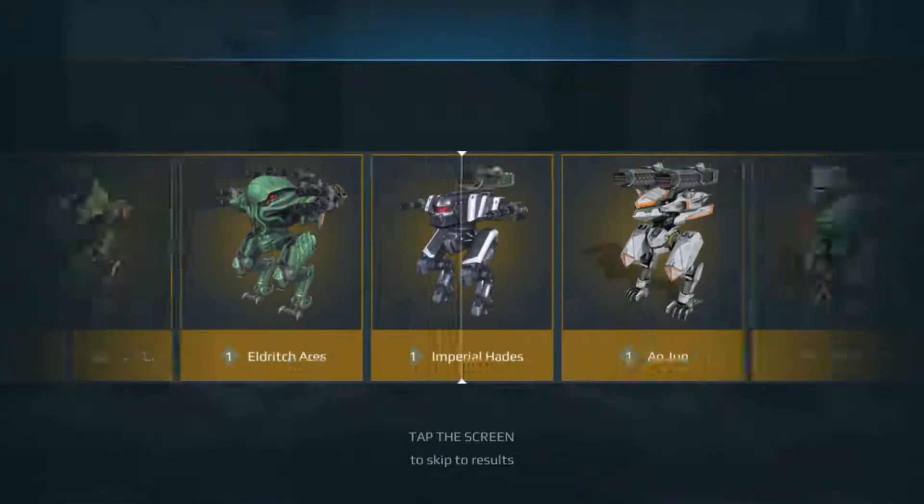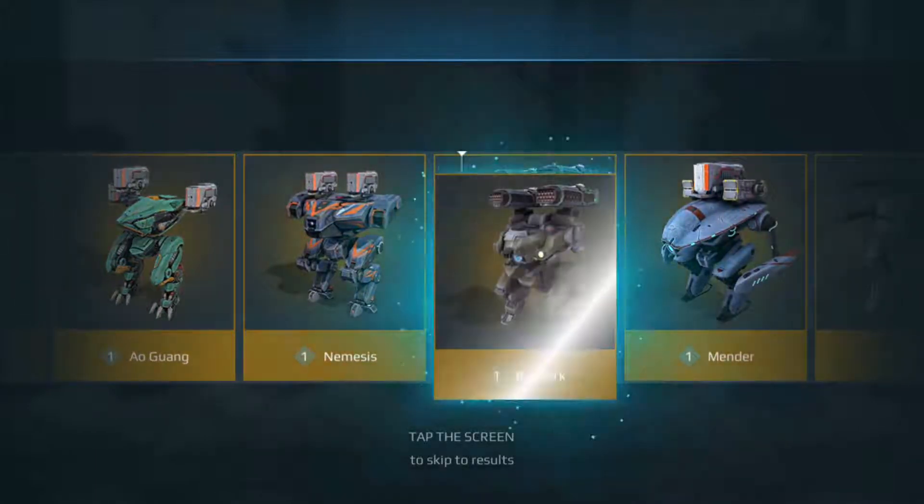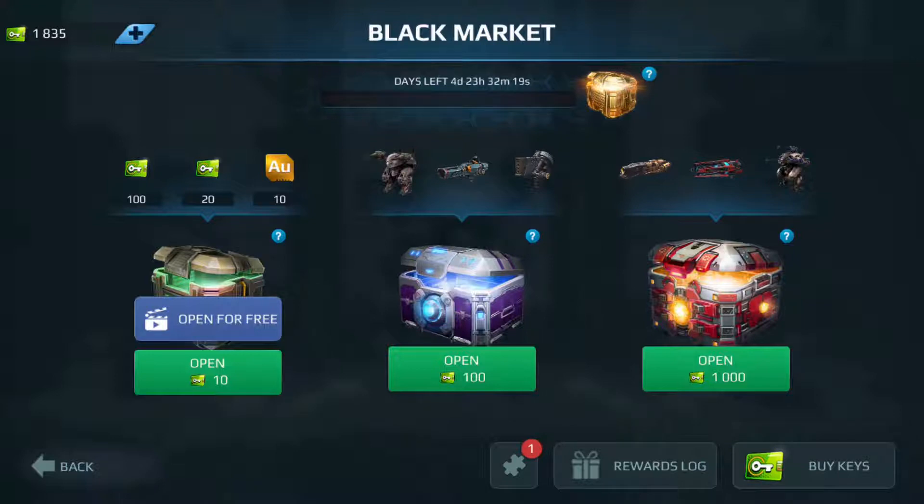Here we go — and we're going to get Bulwark! At least it's something I don't have. I think I have a couple of Ventures sitting around that I could put on that and maybe start using it. Of all those bots, other than Loki, the Bulwark wouldn't be bad. I wouldn't mind a Loki just because it's such a troll bot and I'm getting sick and tired of facing Lokis and having to put quantum radar on almost every single bot just to deal with them. It would have been nice to be on the other side for a change.